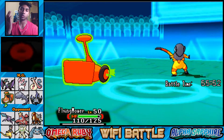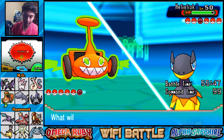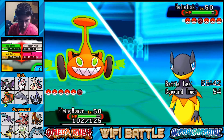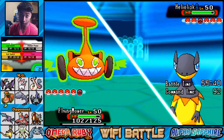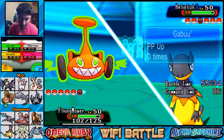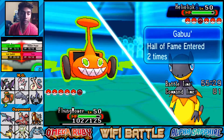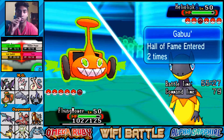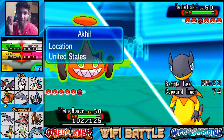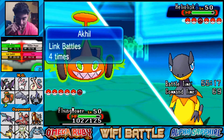Grass-type move is not very effective - just nothing. We do have Choice Specs on this Rotom, so do I want to Trick it off? Or do I want to go for Hidden Power Ice? I don't know what their Heliolisk has. It does have a Life Orb. I don't want the Heliolisk to be Choice Spec'd because that's just adding to their damage, so let's not Trick - let's go for Hidden Power Ice.